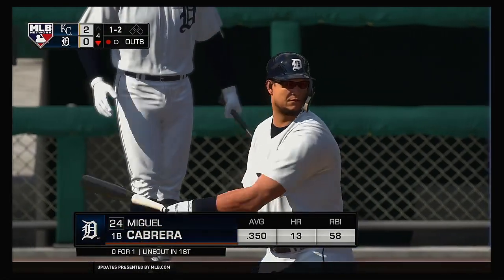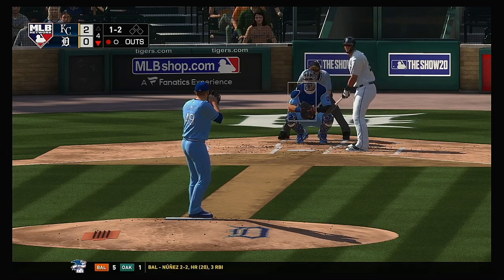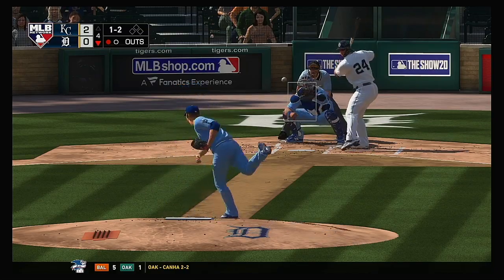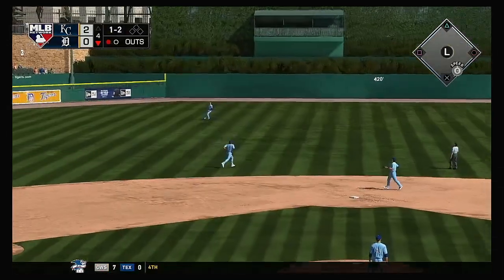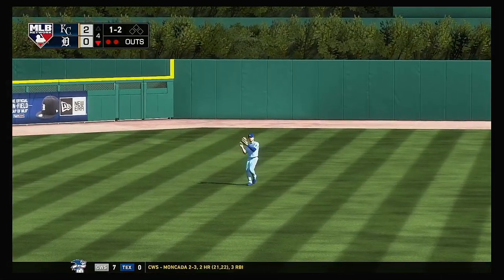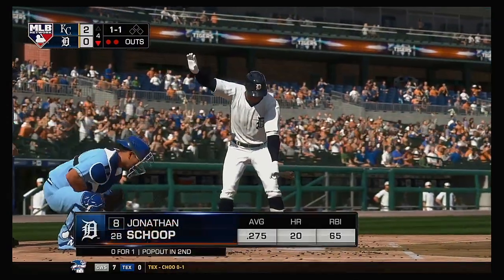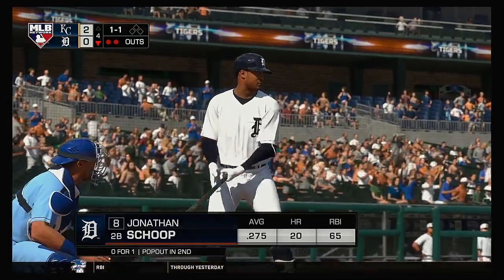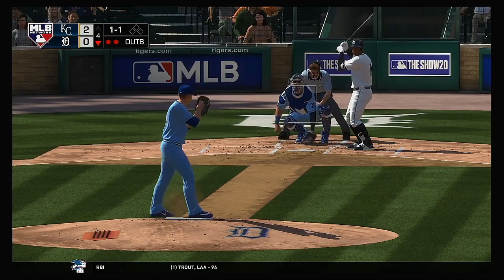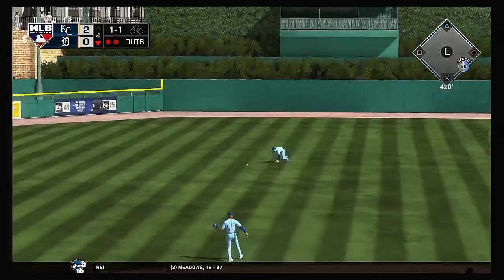Stepping in, Miguel Cabrera — he flew out in his last at-bat. Ready on 1-and-2. High fly ball out to straightaway center. Phillips is there for it — makes the play. And there are two gone now. Here's Jonathan Schoop — he popped out in his first trip. I don't mind him trying to drive the ball in the air, but he can't collapse the back side. That's exactly what he did in his last at-bat. Look for him to stay a little taller.